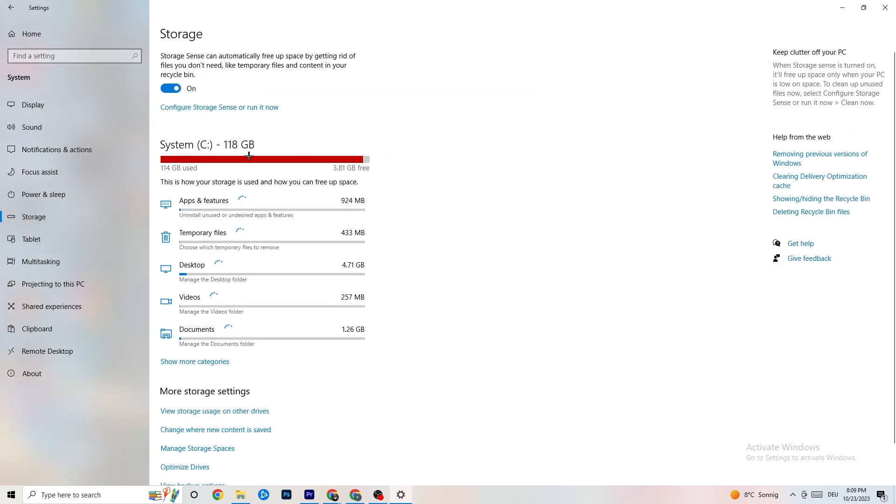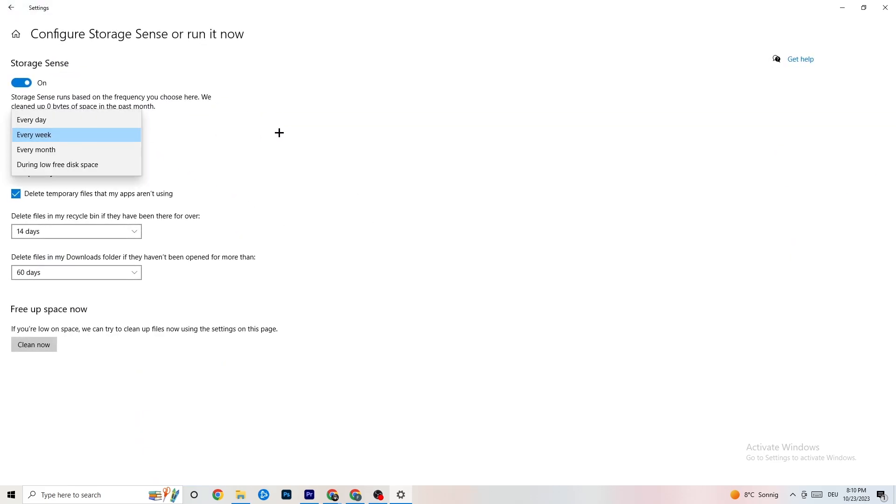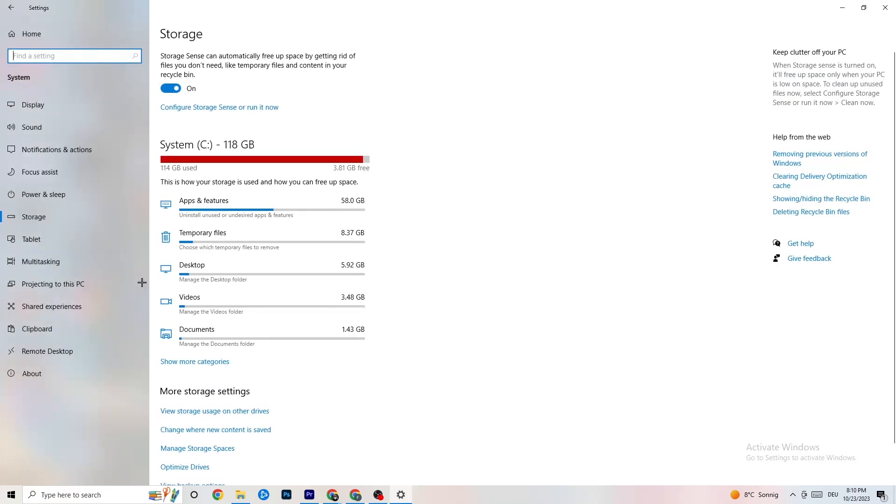Go to 'Storage,' click 'Configure Storage Sense,' and then 'Run Now.' Click 'Clean Now' — it takes a little while, but it will clean every single junk file currently on your PC. Then go back.